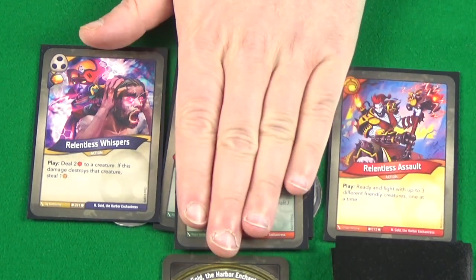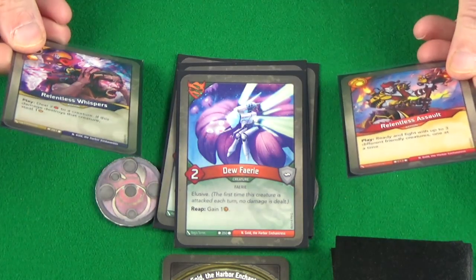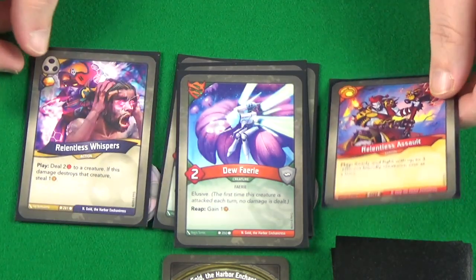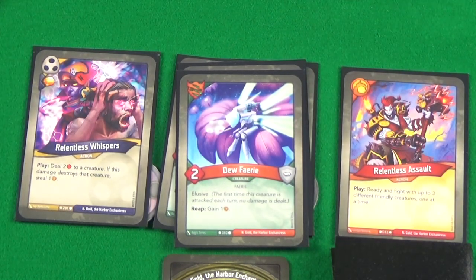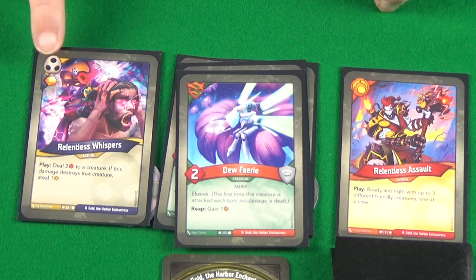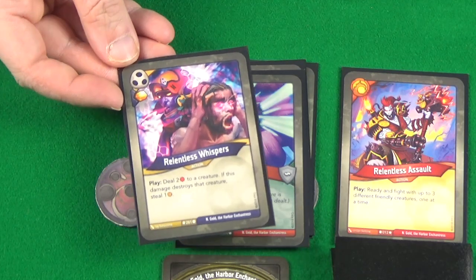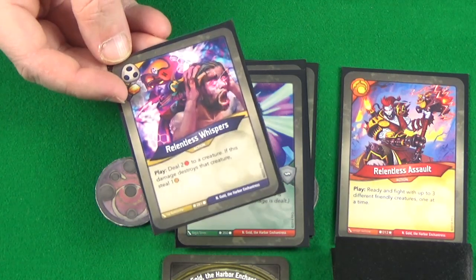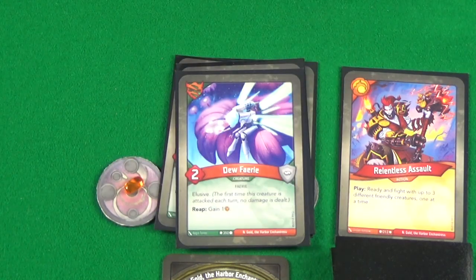We'll save the Untamed since we can only play one card this turn and we've only got one of each. Both actions are actually going to do nothing for us at this point because there are no creatures to damage. However, Relentless Whispers will give us an Amber. So we're going to play that action — it's just going to give us one Amber. But that's one Amber towards a key.